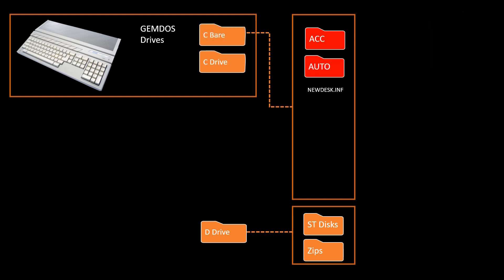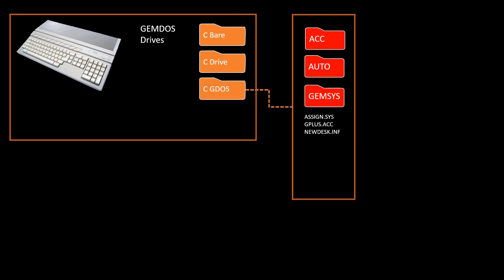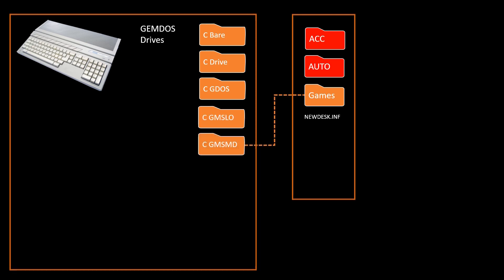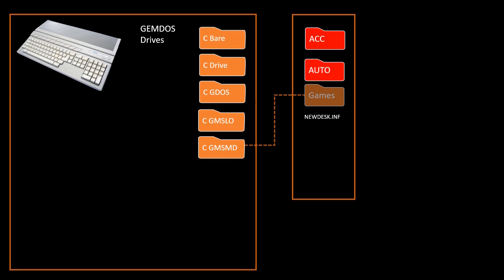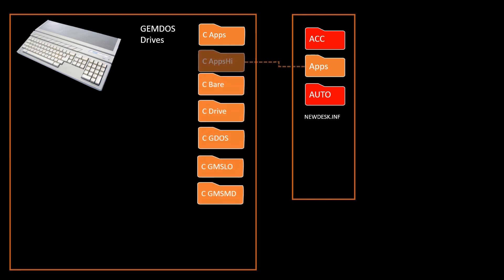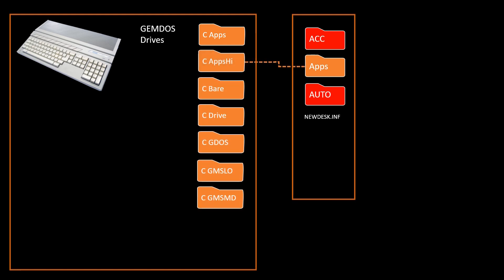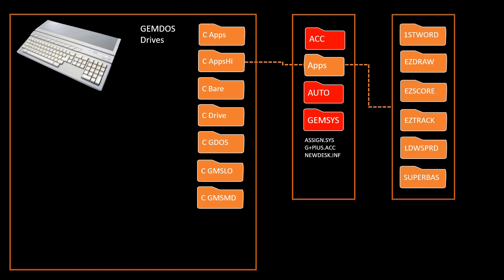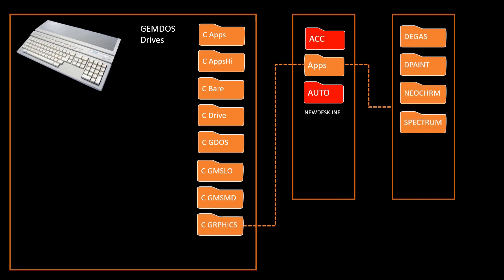For example, I take the C drive and make a bare directory with only the files needed to boot. Then I make other copies — anything that needed GDOS gets the GEM system files added to that drive. On top of that, games: some low, some high, so I set up a low games directory, a medium games drive with its own configuration, an apps directory for actual applications, an apps high directory for ones that run in high resolution, and finally a graphics directory with all the different paint programs I use. For each directory, I remove programs that don't fit the category and add in the appropriate files.